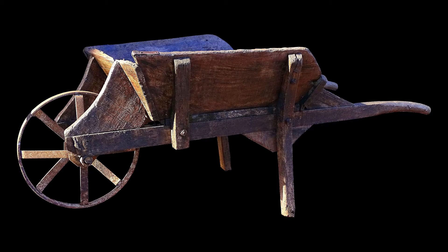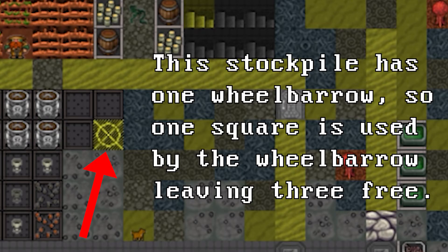Wheelbarrows allow dwarves to move heavy things like rocks with no speed penalty, but if you have wheelbarrows enabled, it will limit the number of dwarves bringing things to the stockpile by the number of wheelbarrows. Also, each wheelbarrow enabled for a stockpile will take up one square of the stockpile that can't be occupied by anything else, so be sure to plan accordingly.